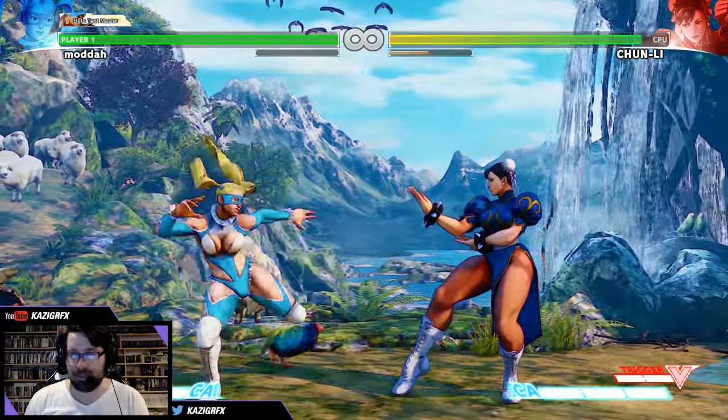Let me just pull up the thing so we can see the terminology. Her V-Trigger is her partner — I think her name is Nadeshiko. So you can do the front dropkick, back dropkick, and the flying crossbody with Nadeshiko. That's pretty neat.